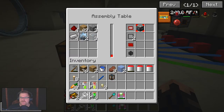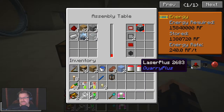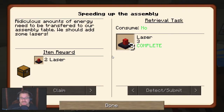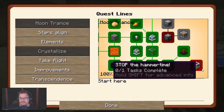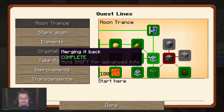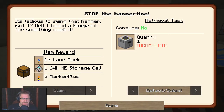That's going to give me 240 RF per tick, and it's probably going to be about five minutes when we finally get a machine frame. There's that — we can't do much with it. The machine frame is going to take time. Not much we can do there. Having been given extra landmarks to start off with, and three marker pluses — which are going to be handy later on, since I never got that far — that's going to be cool.